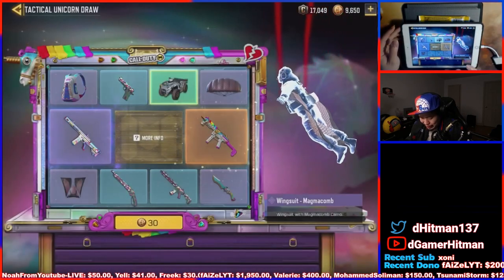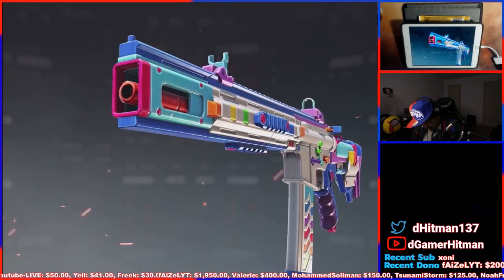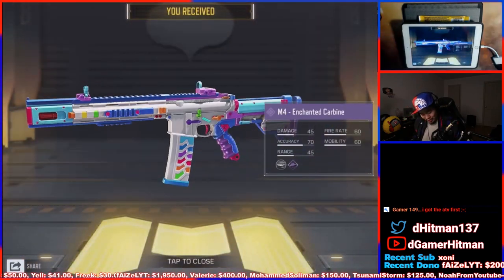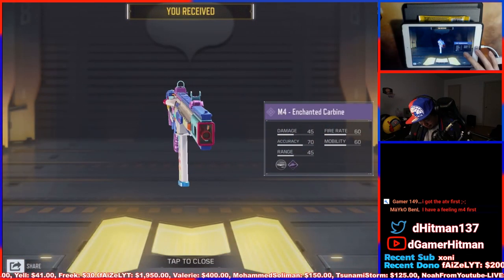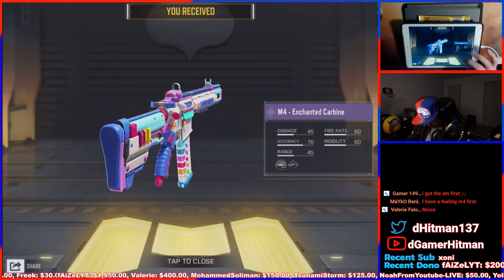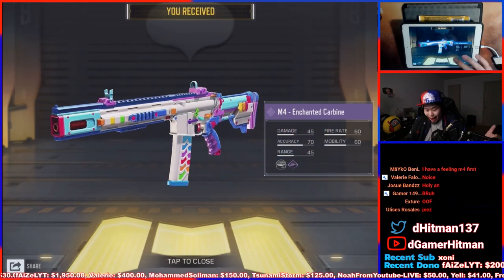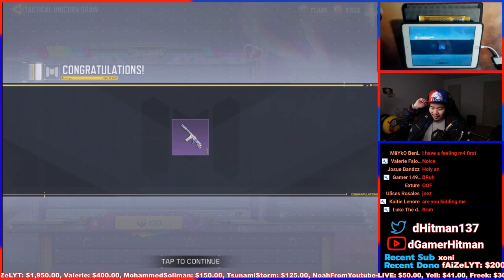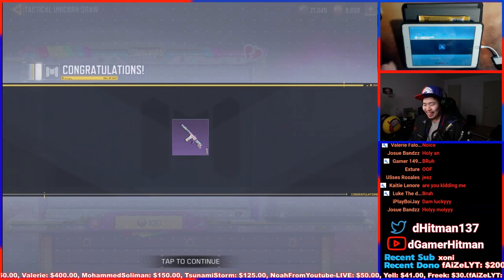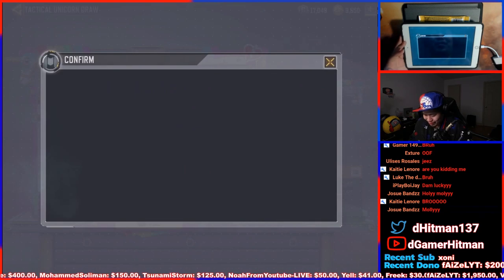I don't really need the skin, but — oh baby. I'll take the M4 for 30. Okay, okay, okay. All right. We're definitely not pulling into the GKS now for a hundred draw. There's basically zero chance that we're going to get the GKS now. All right, we got the knife.